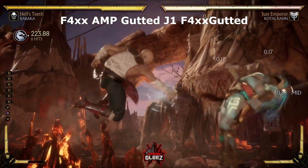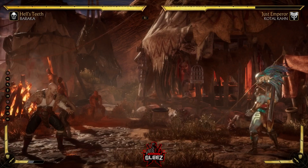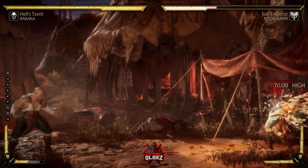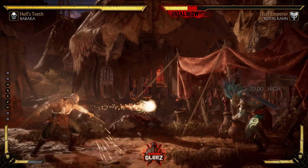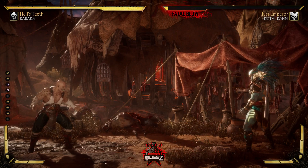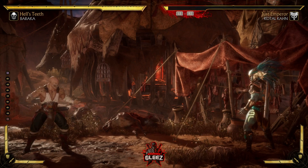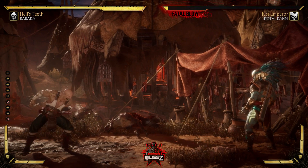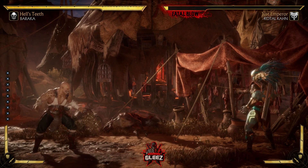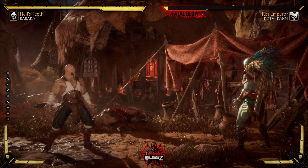The basic combo off the forward 4 punish: go into Gutted, late jump 1, then forward 4 into Gutted again. That keeps the spacing rather far away, so now you can zone if you're playing a character that wants to get in. Your ender is going to change based on the character you're playing against. If you want far spacing, end in Gutted. If you don't, end in down back 3 — the chop chop — and they wind up right next to you so you can enforce pressure on their wake up.